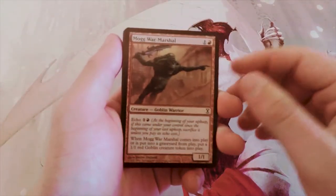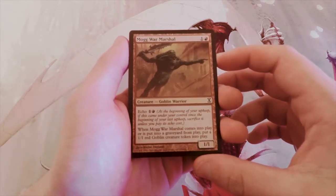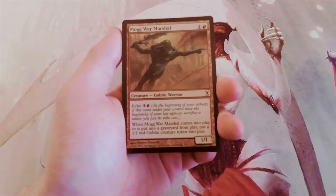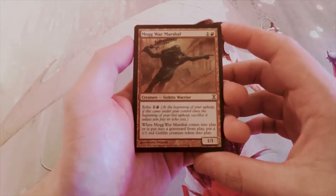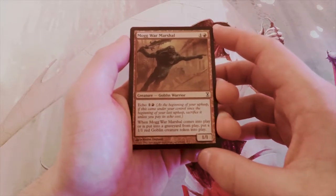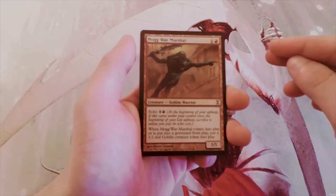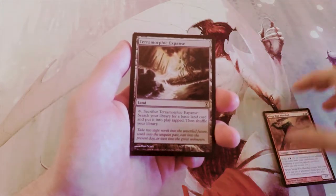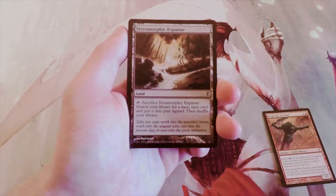Our first card is Mogg War Marshal — a 1/1 for two with echo of one in red. Basically you have to pay that at the beginning of your upkeep after you've played this card, otherwise you sacrifice it. When it comes into play or is put into a graveyard from play, put a 1/1 red Goblin creature token into play. This is a great starting point for a red aggressive deck — this card is fantastic, definitely something I would consider taking.